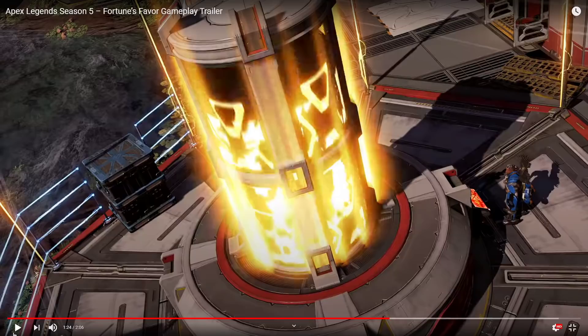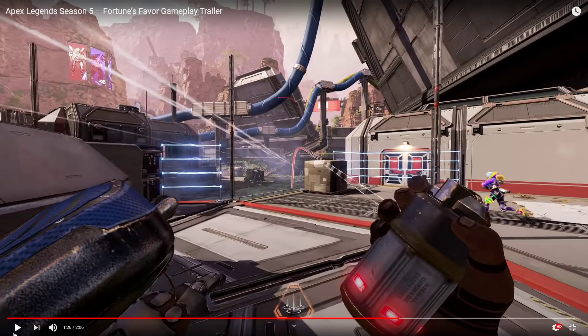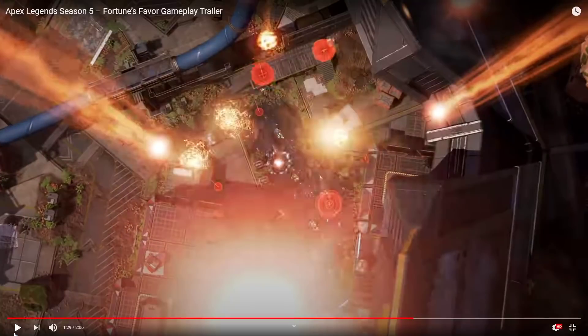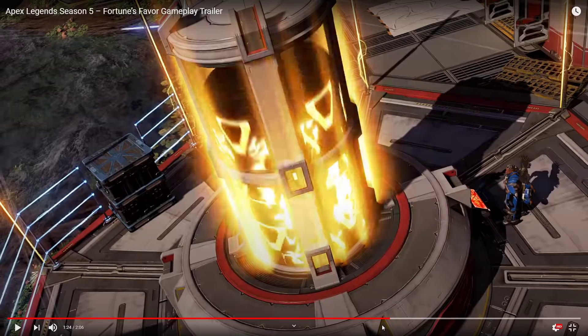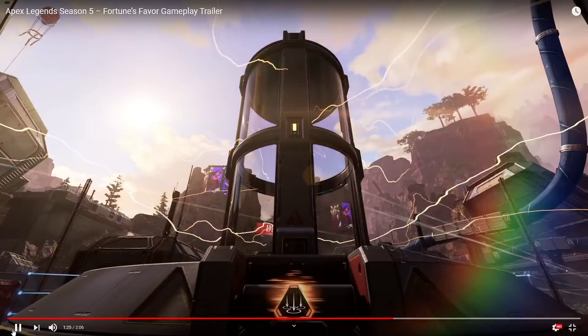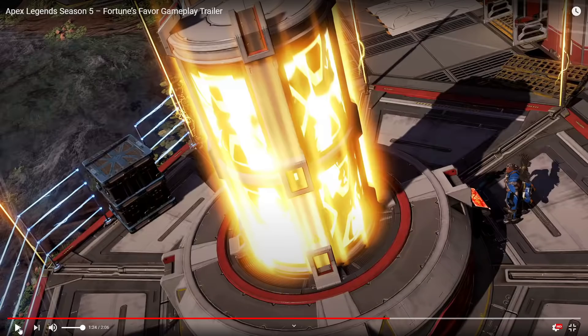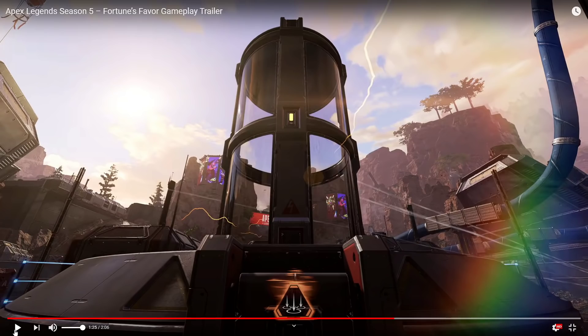He's activating this — what does that do? It does something. There's some kind of accessible thing. Maybe it's an instant ultimate. It's filled with all this energy. It kind of looks like a gigantic Titan battery. Did he have his ult before now? That's what it is — you use this and it gives you an instant ultimate charge. I'm pretty sure that's what it is. That's pretty cool.